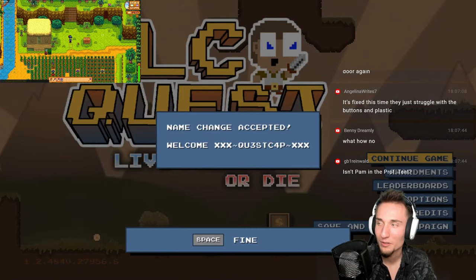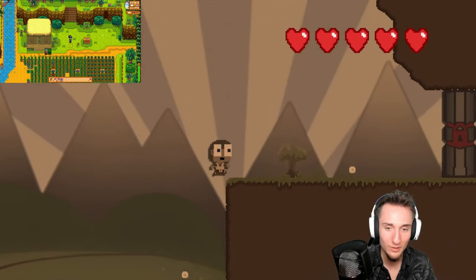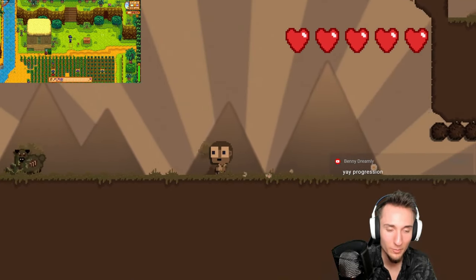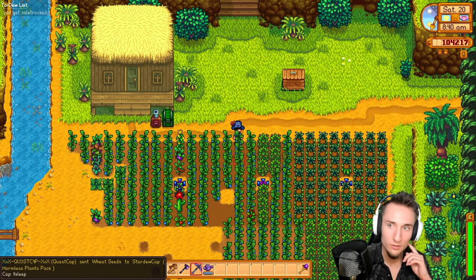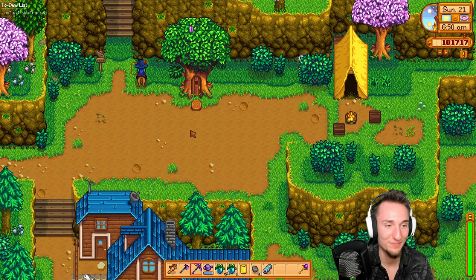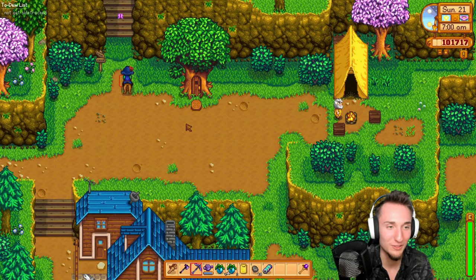We got the name change pack, so that's good. Welcome XXX Quest Cap XXX. That's good — this will let us pass. Harmless Plants Pack — that got us wheat seeds, so now we can sleep for the wheat seeds. And buy some from Joja. Explanation mark alias — oh my goodness, I just realized that. Now our DLC Quest is XXX Quest Cap XXX. That sucks if you're playing multiplayer and have to gift somebody that — I still need to gift a bunch of coffee to DLC Quest to see what happens.